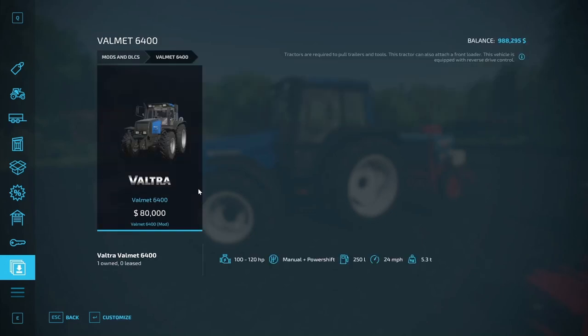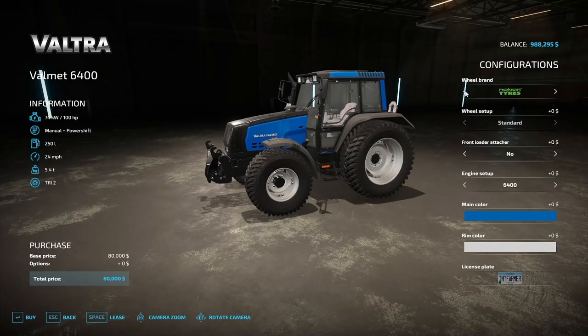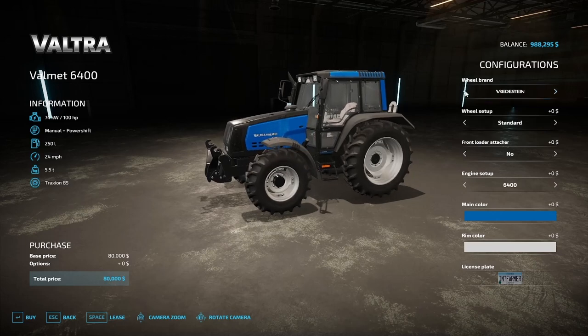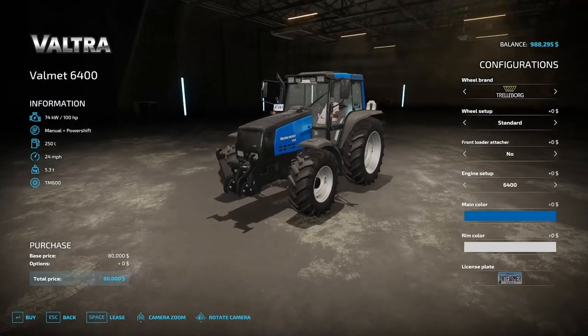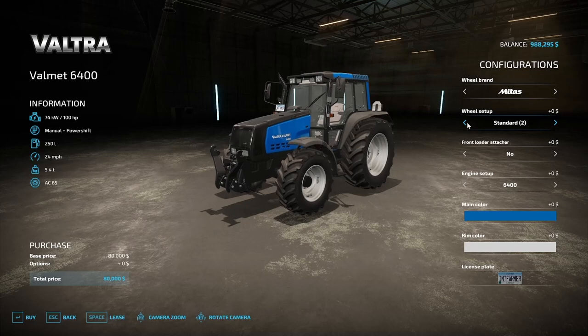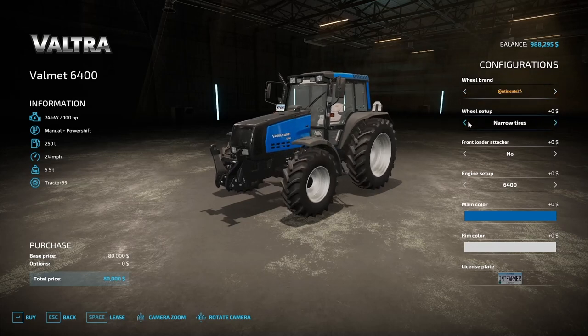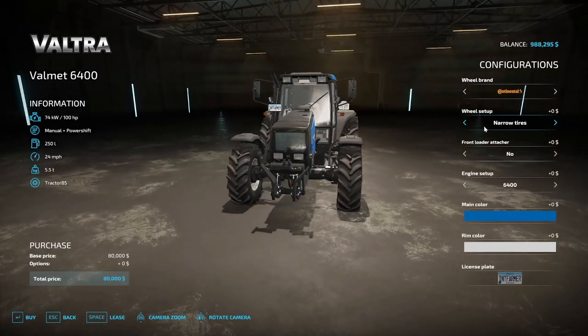In the store you can put 120 horsepower on it, manual plus powership, 250-liter tank, 24 miles per hour, weighs 5.3 ton. Tire options include Trail Board, Nokian, Midas, Michelin, PKT, Continental, Greatest — all the different wheels. Looks like we have standard and some narrow tires on the Continental.